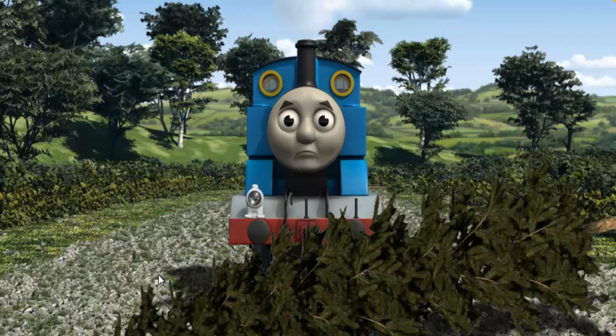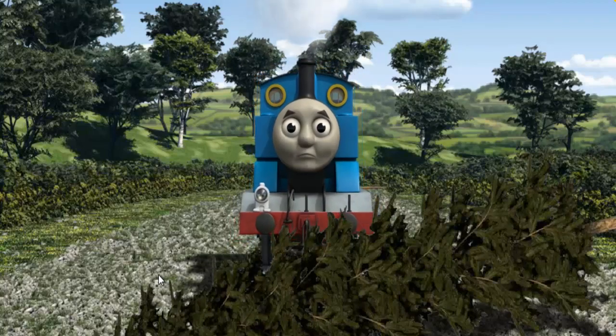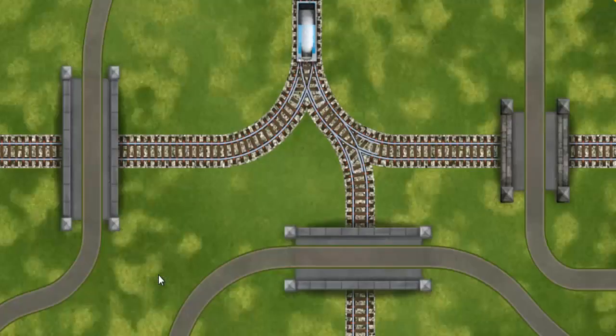Suddenly, the tracks were blocked. Thomas had to stop. He needed to go a different way. Find the track that goes under the shortest bridge.